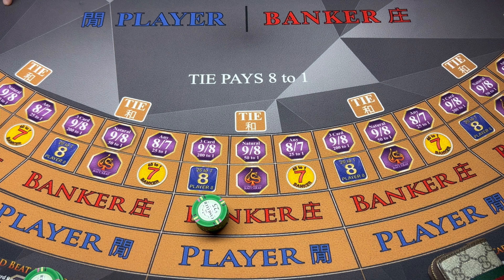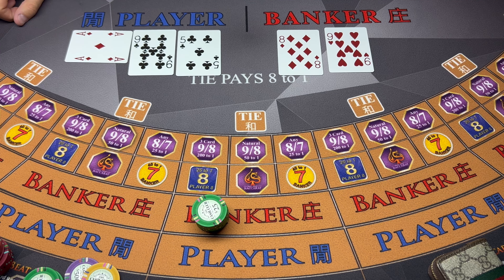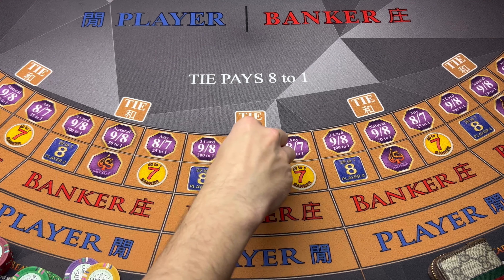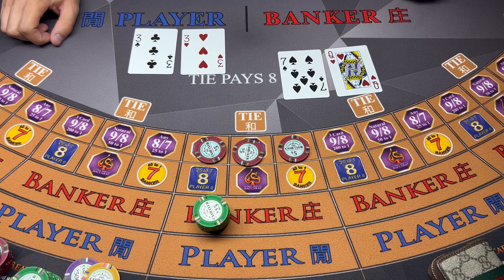Okay, we're gonna go $200 on the bank this time. Seven - banker wins. We'll save this $200 here for the next hand. Seven - banker wins again.